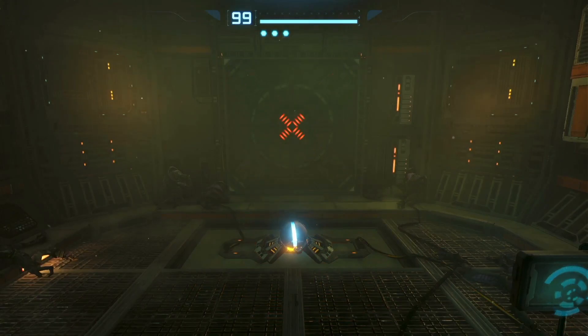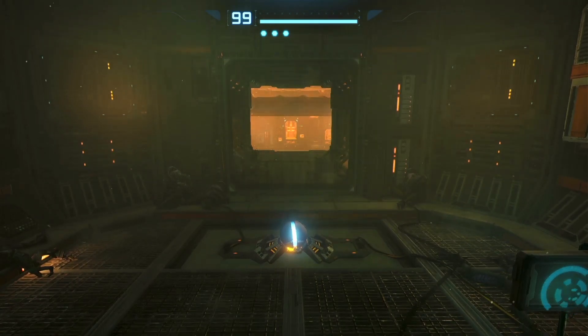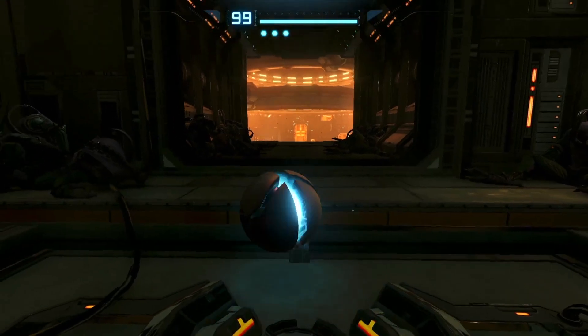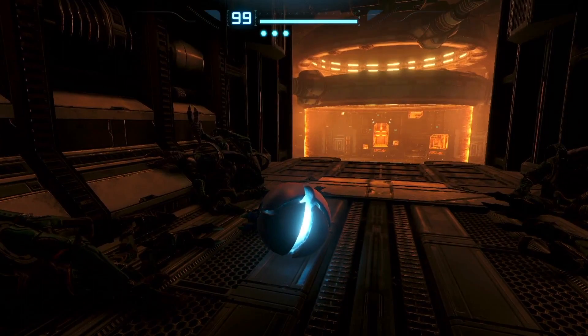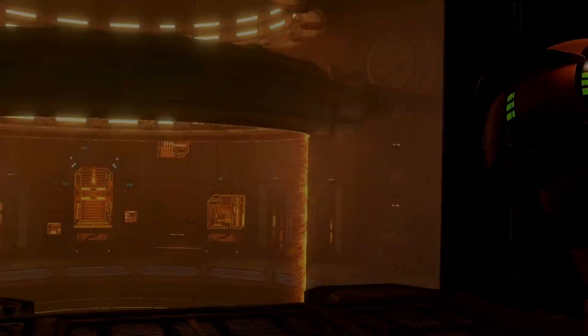I've kind of got the basics of how things work — figured out the visor, the normal blaster or beam or whatever it is, the charge beam, rockets, the morph ball. And I haven't had a prompt to use the bombs yet, but I've kind of learned how to mess around with the bombs.